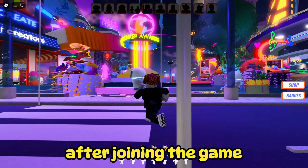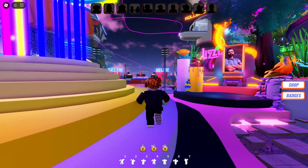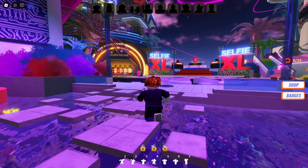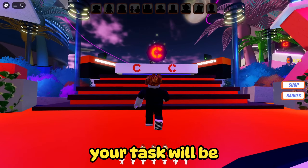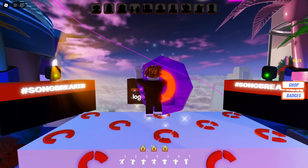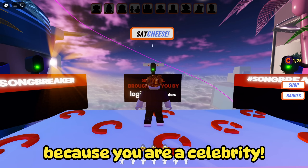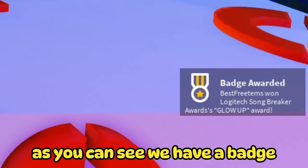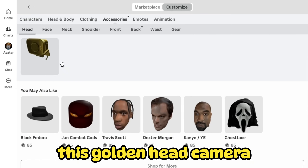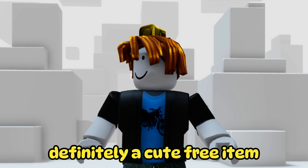After joining the game, you have to follow me exactly where I go. Your task will be to get on this stage. Now you just have to wait 3 seconds. The camera will take your picture because you are a celebrity. As you can see we have a badge — this golden head camera will appear in your inventory.